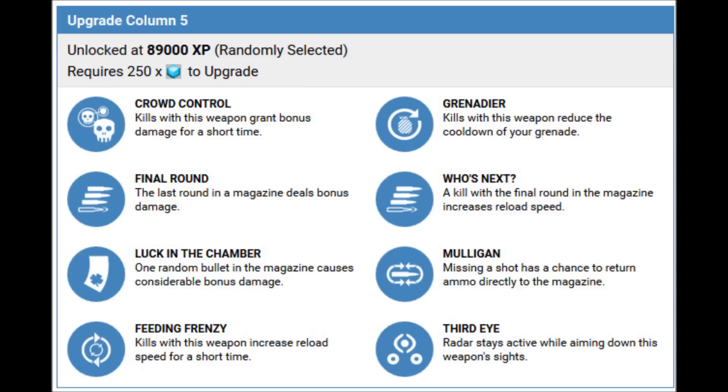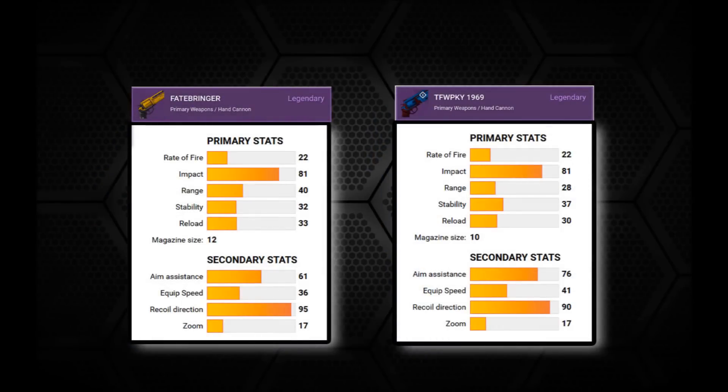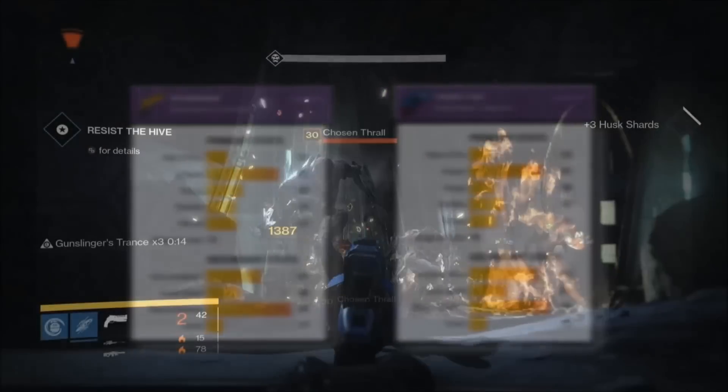So after all that, you probably forgot we were comparing two guns here. As far as base stats go, rate of fire and impact are the same for both Fatebringer and the 1969. Fatebringer has a better range at 40 versus the 1969's 28. Stability and reload are so close it's almost irrelevant — just a couple points off. The 1969's aim assist and equip speed are better, but Fatebringer's recoil direction is better by five.